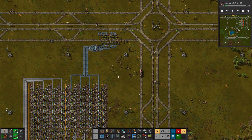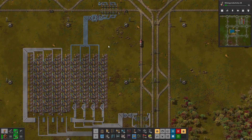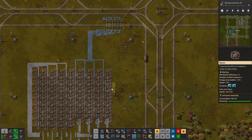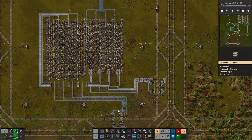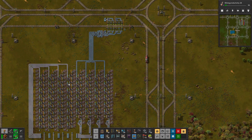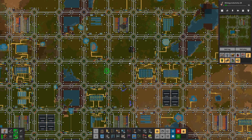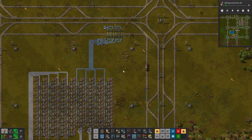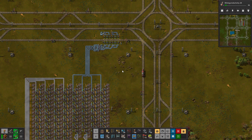Greetings and welcome to Factorio. I'm Degree and today we continue into the level 2 megabase where in the last episode we just got all of our steel smelting up and running. In between episodes you guys told me that some of the names were incorrect on the steel setup, so I spent a bit of time changing it around, making it all work so now the base is running pretty smooth in terms of trains. So in today's episode we'll work out one of the last bottlenecks we have in terms of production for 2k science a minute, and that is our processing units.